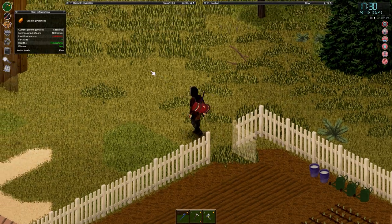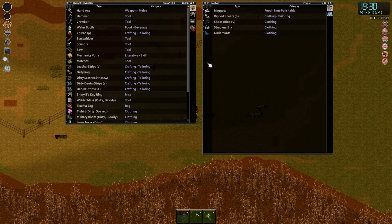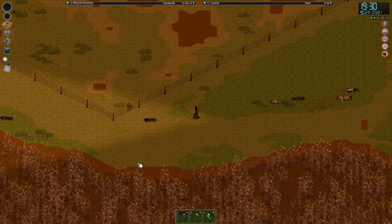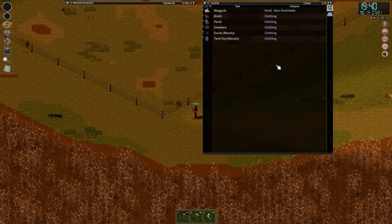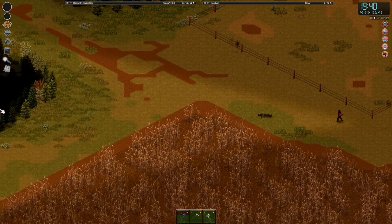I'm just getting some more ripped clothing off of these zombies. Leather strips are really what we want to grab — they'll give us the best armor. I think this one's got a leather jacket on, so I may as well rip all of this stuff up. I've been gathering plenty of clothes off the zombies we've been killing around the base, so we should have enough to improve our armor rating. Let's grab this last one and do some tailoring.